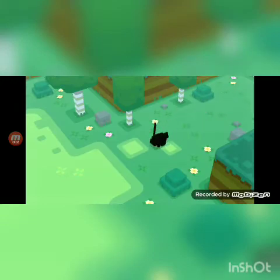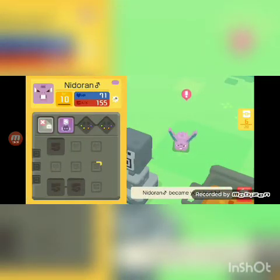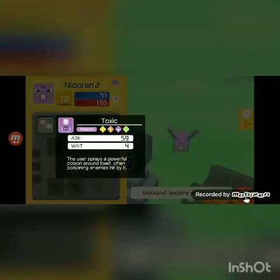When you see that shadow, that means you've got a new Pokemon. I have never had this Pokemon before. The Pokemon catalog is called the Pokedex.